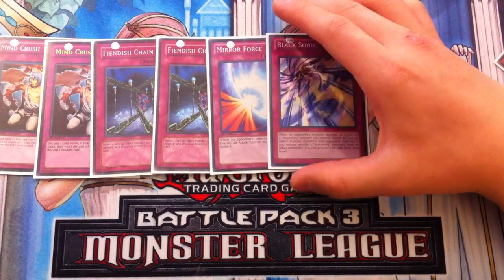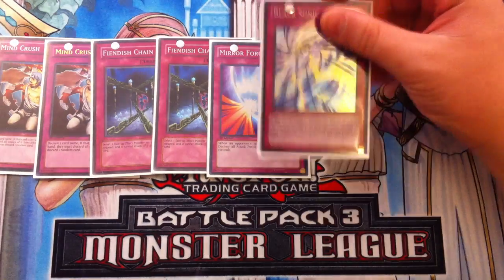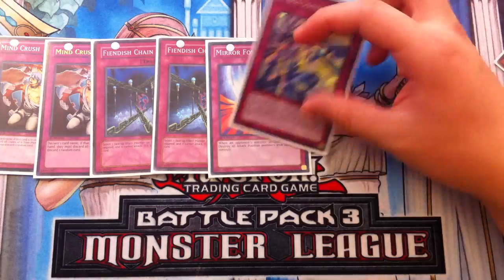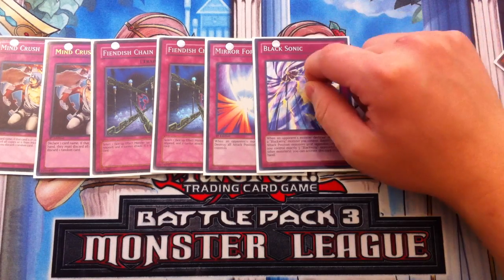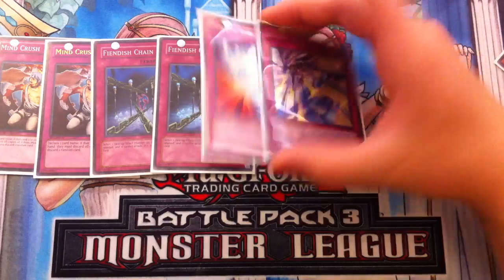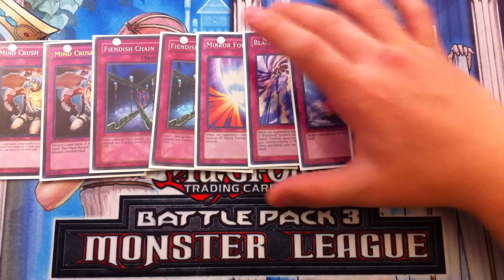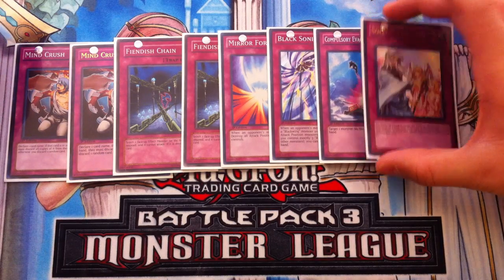I play one Mirror Force and one Black Sonic. You can play the ratio of two and two, two Mirror Force with no Black Sonic, or two Black Sonic with no Mirror Force — it's personal preference. Black Sonic is a massive Dimensional Prison, but if you don't control a Blackwing monster on board it becomes useless, so I limit it to one. Mirror Force is good at all times. Last but not least, one Compulsory Evacuation Device and one Solemn Warning. I do not main Bottomless Trap Hole — I side it instead.